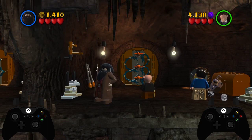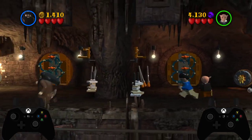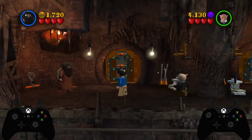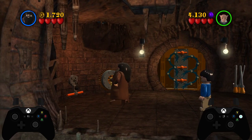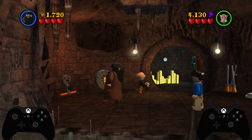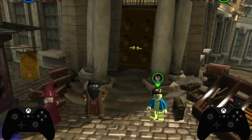This spawns Hagrid further to the left, which is more useful in this room. With Hagrid to the left, he's going to pull this strength handle here. Griphook will then come over and do the same thing to open the vault. You can switch back to Harry here with either character — then go through the door and either watch or skip the cutscene.